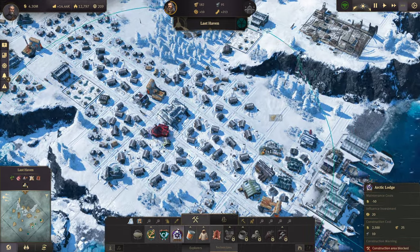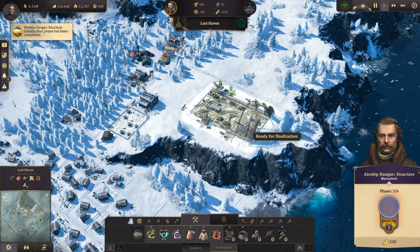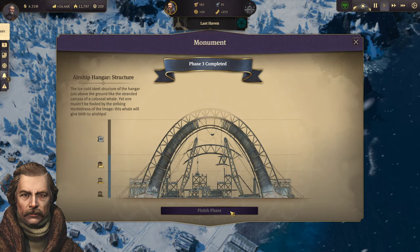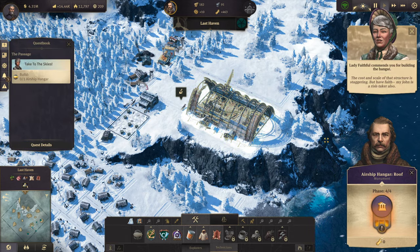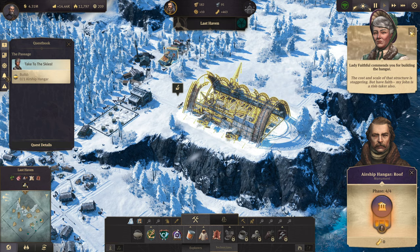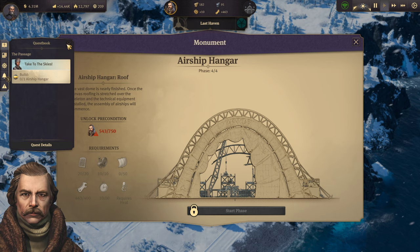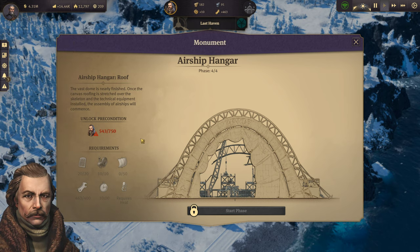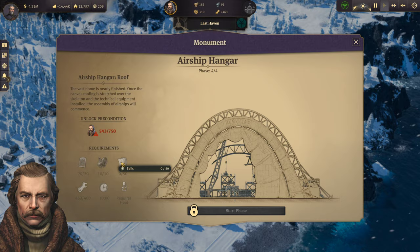Also need to find a place for this guy to go. Oh, that was quick. Okay, that phase is done. Yeah, yeah, yeah. Okay, the final phase. Yeah, as I thought. It does require... 700... unlock is 750 technicians. We also need 50 sails. We can get that from the old world.